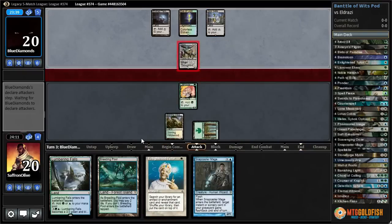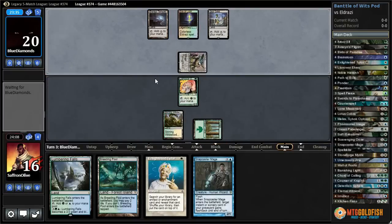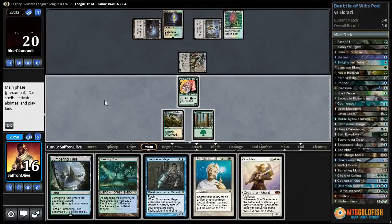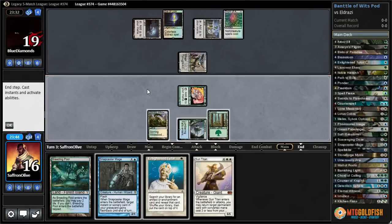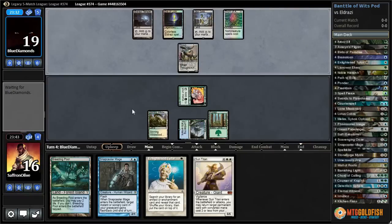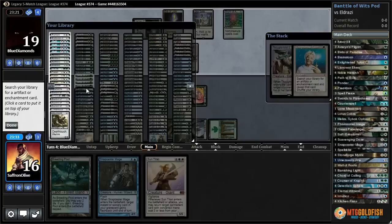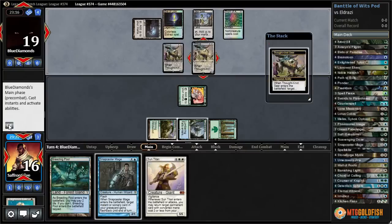Now we can go Forest into Llanowar Elves, pass the turn. We've got to take our beats here, we can't chump. See what our opponent has, hopefully not... they don't have enough mana for the Endbringer. Thorn of Amethyst, something like that. Now let's just go Lumbering Falls, attack. I guess we're probably just going to Enlightened Tutor here. Another Thoughtseize — well, that's Enlightened Tutor gone.